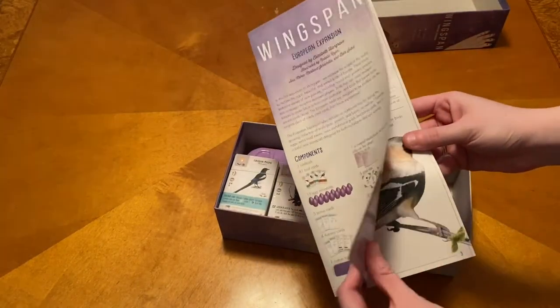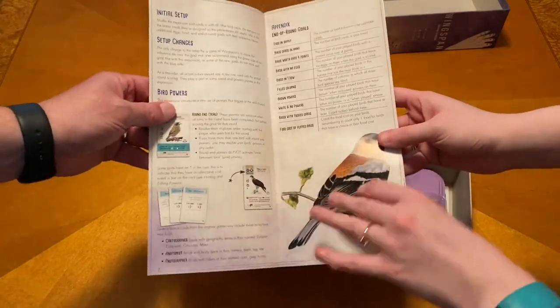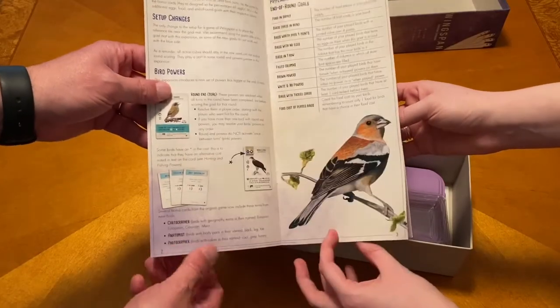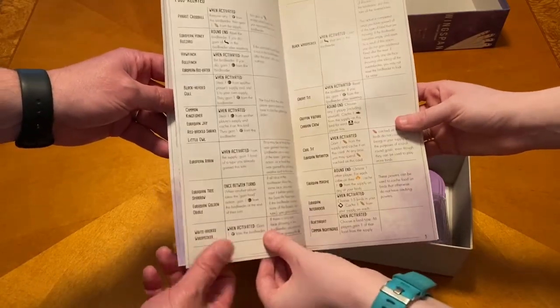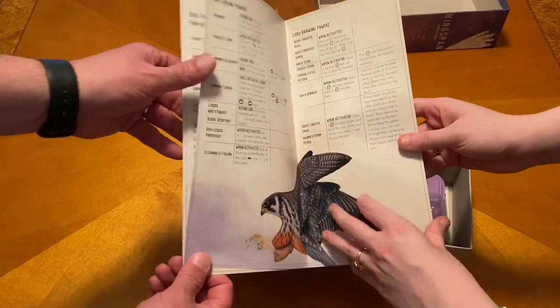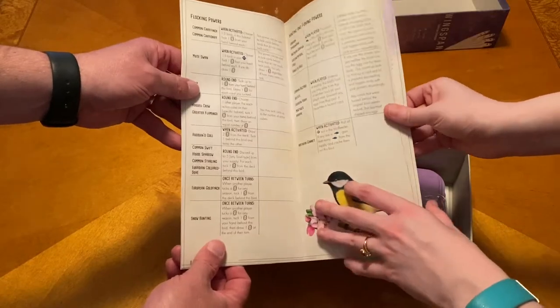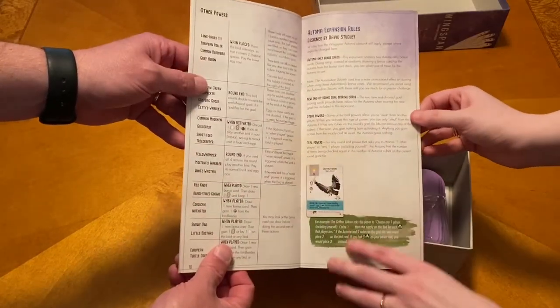This rulebook has a really nice finish — linen-ish. It's nice. The one in the base game is the same. You might not have unboxed that one. Edling powers. Flocking powers. Hunting and fishing power. Other powers. The automa, because you can't play this on your own.